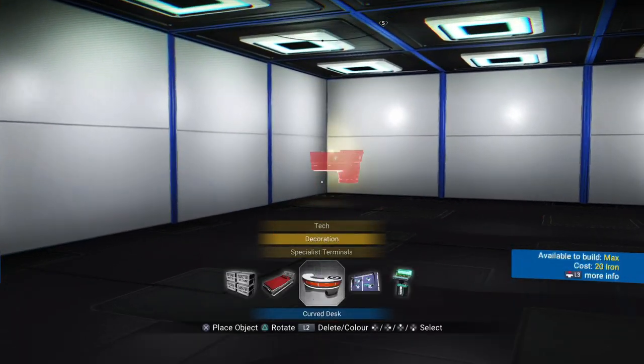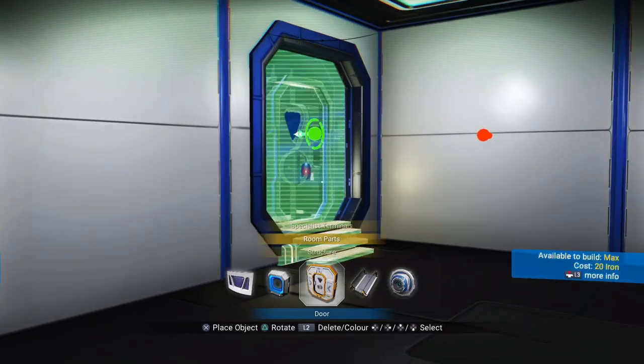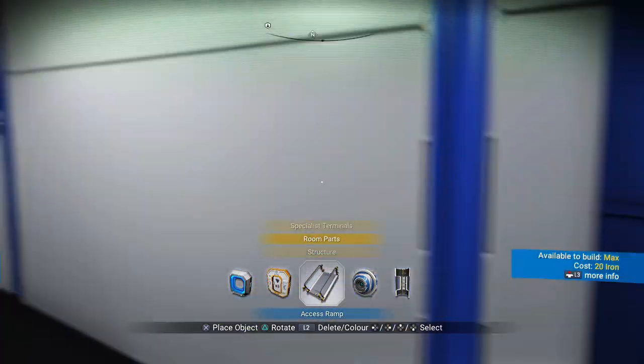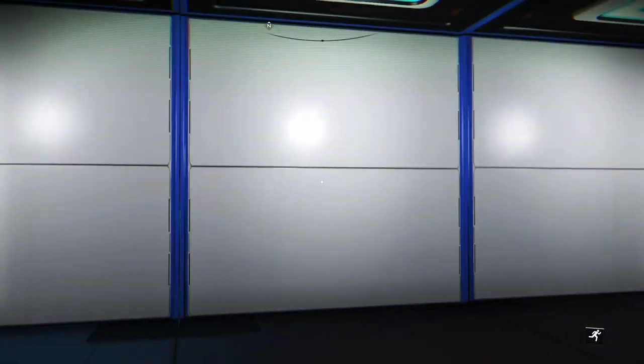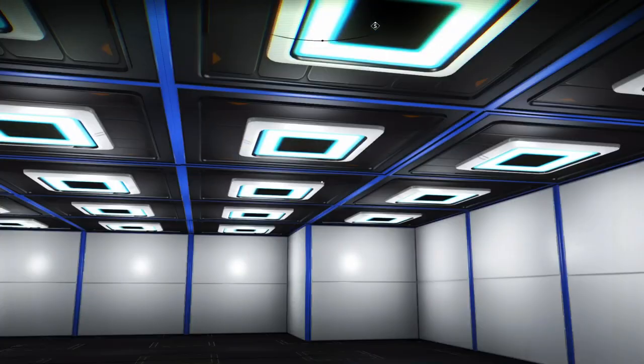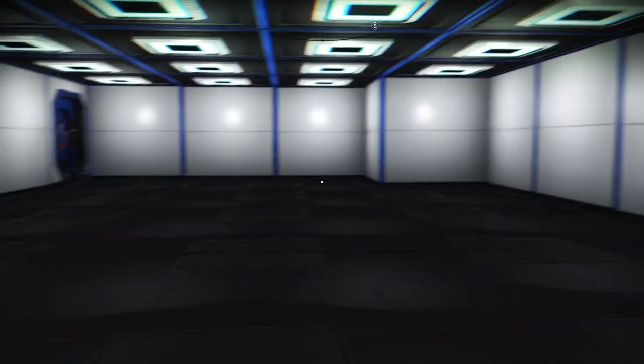Next, place the door over here — it can be any one you want. For now we're going to leave this wall bare. I know in the other video there were containers there, but as we build we can't have containers there at the moment.